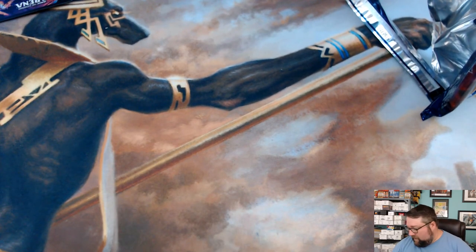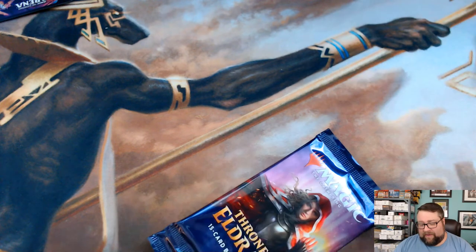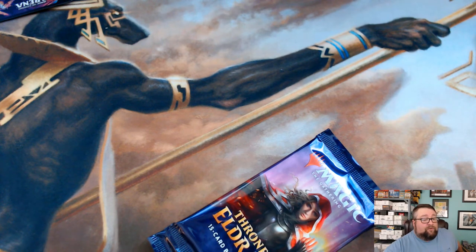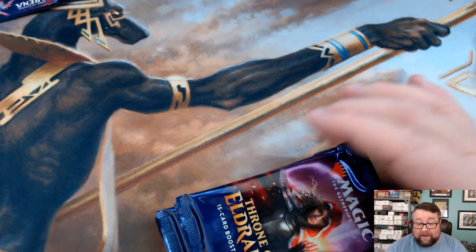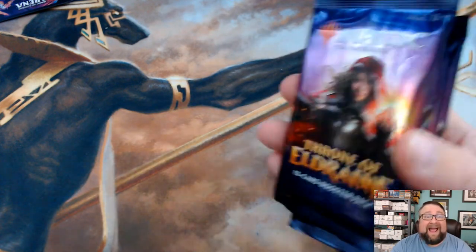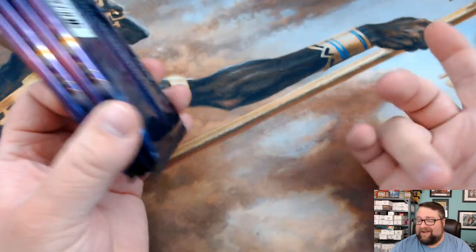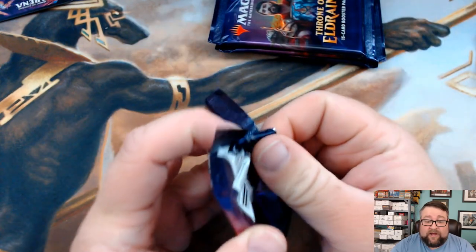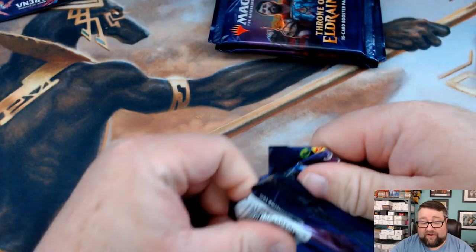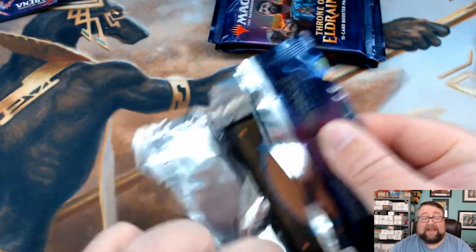We cracked open our box of sign packs and these are what we had left, so we're going to crack these packs and put them into our Patreon build-a-pack box. Essentially everything in these packs — foils, rares, mythics, whatever — will all go into the box. We've got lots of new patrons this month, so thank you very much. At the beginning of every month when our patron payments come through, we set aside the packs for everyone so we know for sure we're going to have them.